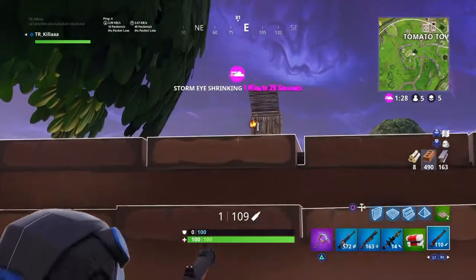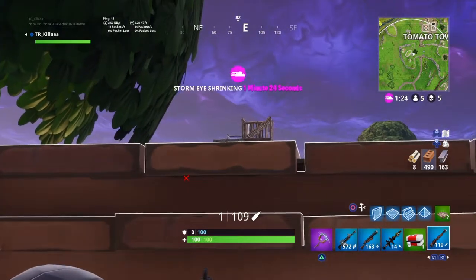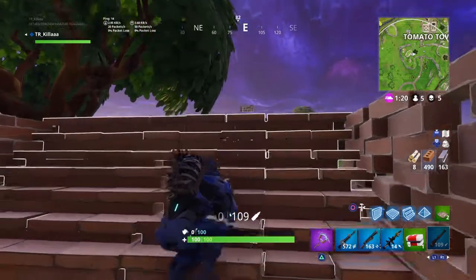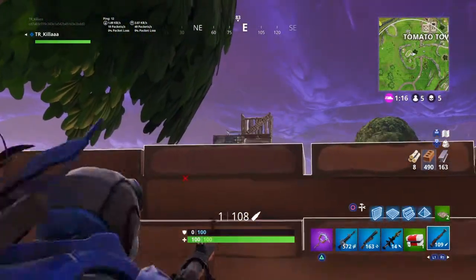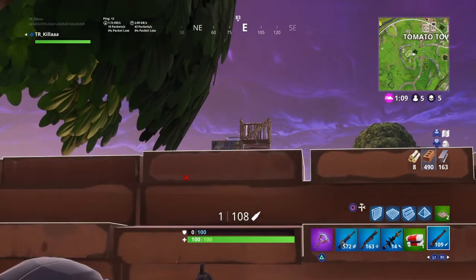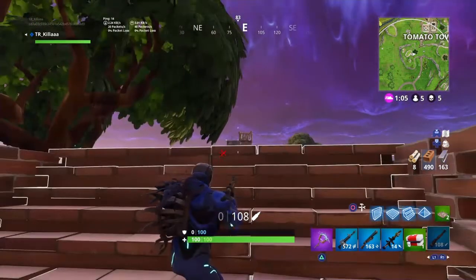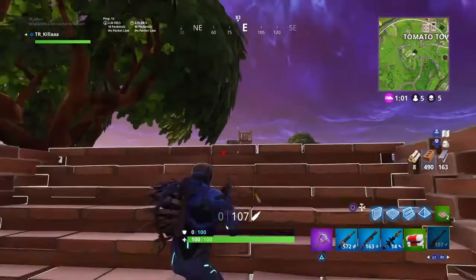The next thing I'm going to show you is how to do this technique I like to call pop shotting. As you can see in the gameplay behind me, I'm aiming around the vicinity of the guy, lining up a shot for when I stand up — because when I stand up is when I'm going to shoot. I'm not going to try to shoot while crouching.